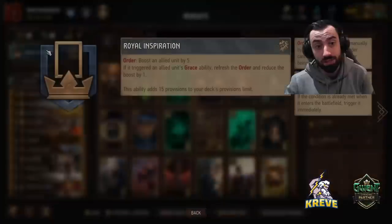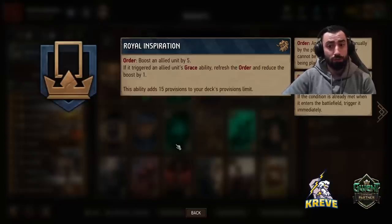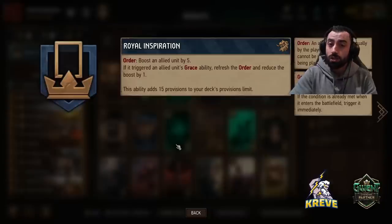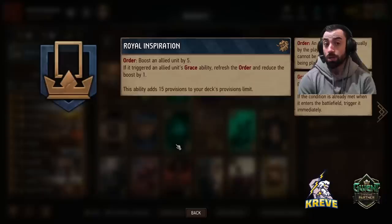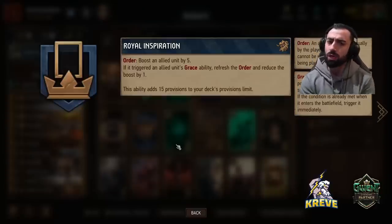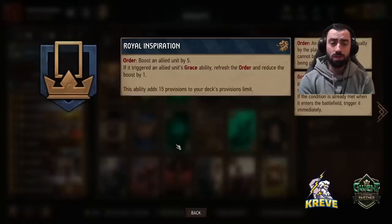The leader ability we're using with this list is Royal Inspiration. Order: boost an allied unit by 5. If it triggered an allied unit's grace ability, refresh the order and reduce the boost by 1. Really, what you want to aim to do with this leader is get the most value out of it and replay it as many times as possible. You're definitely going to be looking to use it whenever it can trigger an allied unit's grace ability. Usually I like to try to save the entirety of the leader for round 2 when we're playing out scenario, because it can play for a ton of points at that time. But round 1, if you need a few points to help secure round control, using leader ability once doesn't seem so bad.